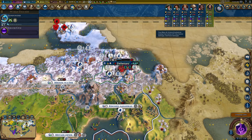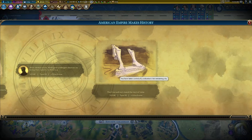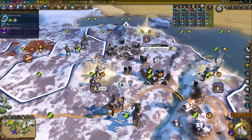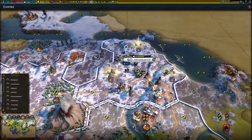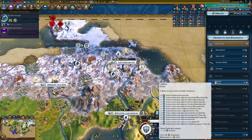Cree is now officially out of the game - America got five era score for that, which is wonderful. A few grievances with people, but not many. Most importantly, look how many ley lines we have - this already is a plus four campus, a great addition to my empire.